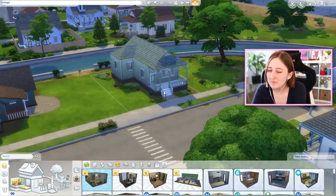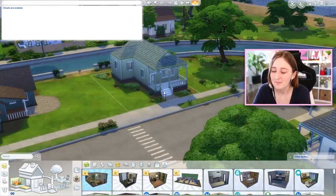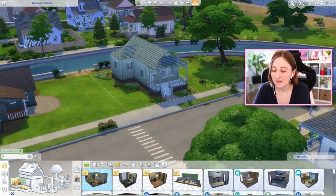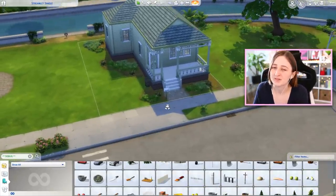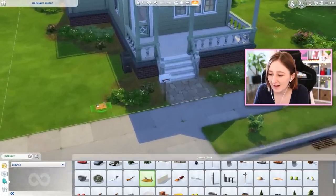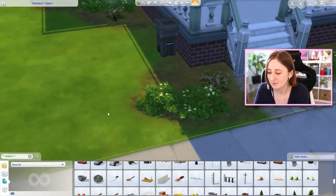You don't know what that means. Essentially, you can type a couple cheats in the game: bb.showhiddenobjects and bb.showliveeditobjects. Both of these open up a debug menu, which essentially gives you all of these items that you only find in the game - things the sims will use, like this cutting board and other items that aren't in build mode but actually exist and your sims will still use.